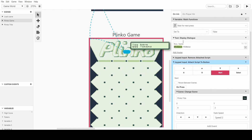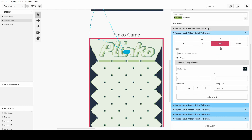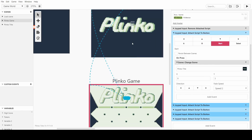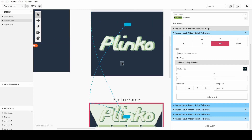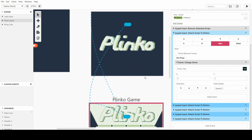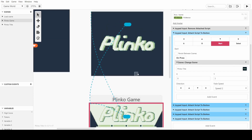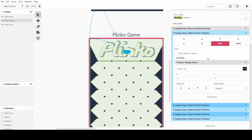Now we're in the main Plinko game. I've been quite smart with this — it tells you your tokens, and I'm controlling the button presses by using the attach script to button. The first thing I do is remove anything attached, and then I have a start button so you can go back to the title screen at any time. This means that when it's a minigame in Solar Surfer it can act as a money system — whatever tokens you bring in, you get out based on how well you did.